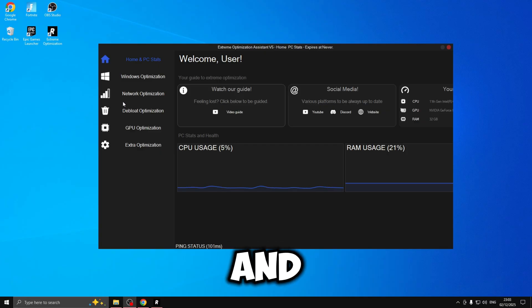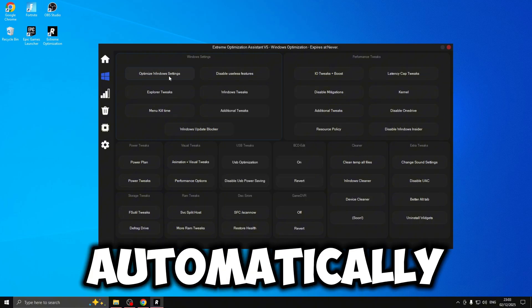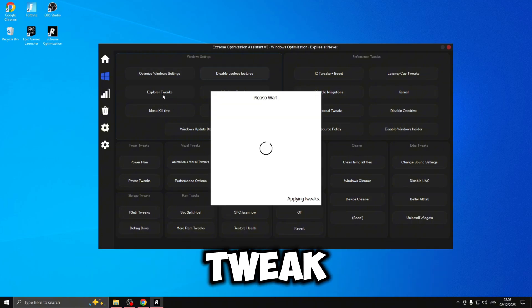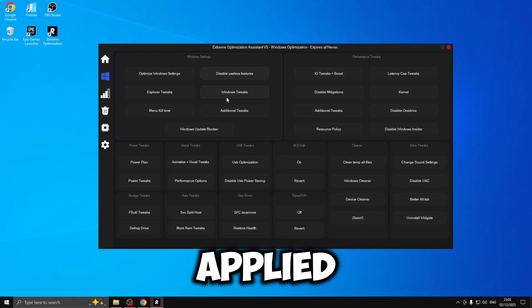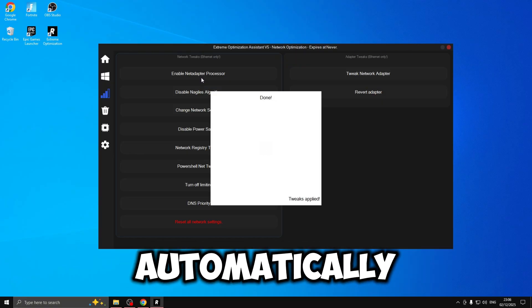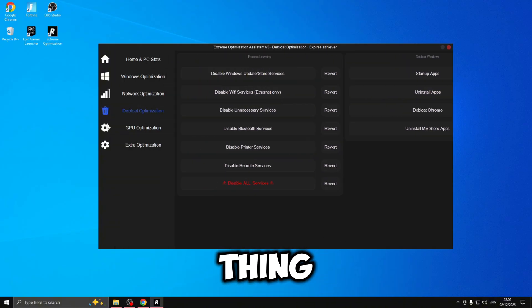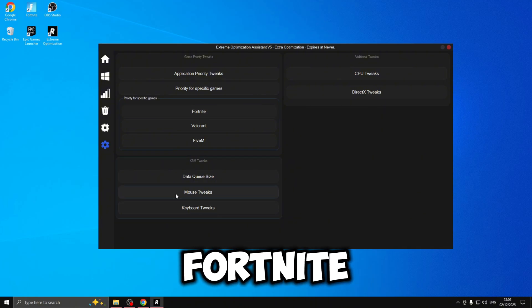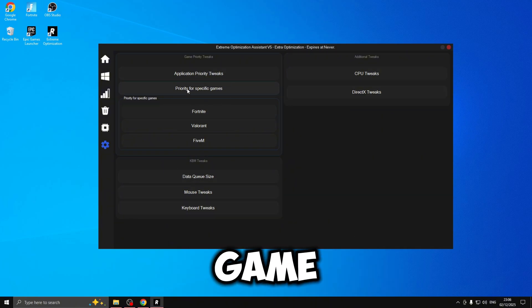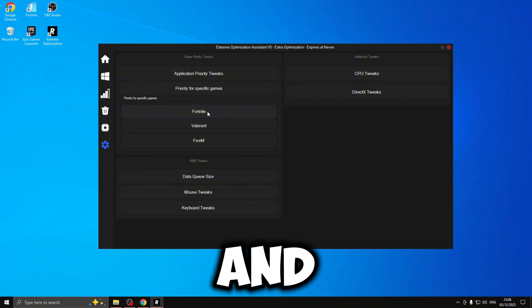There are so many optimizations we can do. We'll start with Windows optimizations - to apply a tweak all you need to do is click on it and it automatically applies. You just need to do that for every single tweak; it's super simple and quick. After Windows we move to Network, then DeepLow, GPU optimizations, and finally Extra optimizations which include Fortnite optimization, keyboard and mouse tweaks, additional tweaks and game priority tweaks.